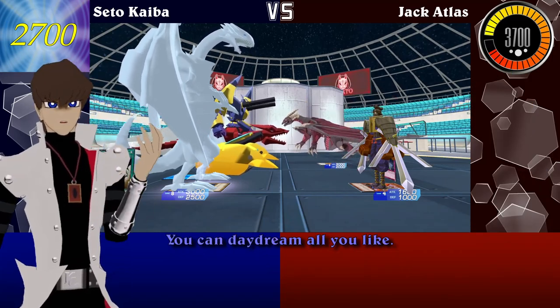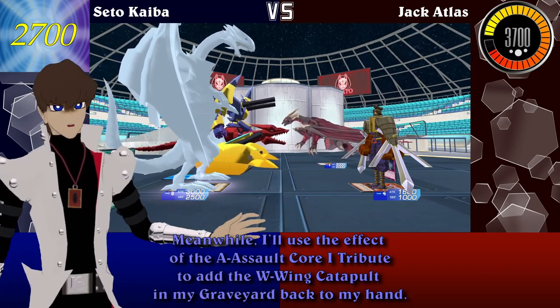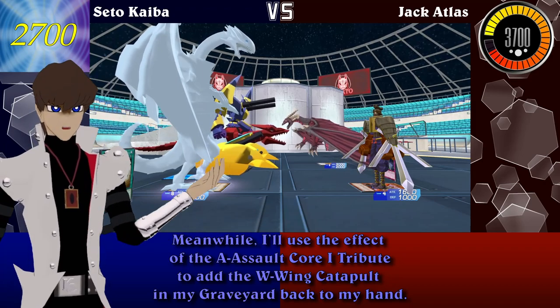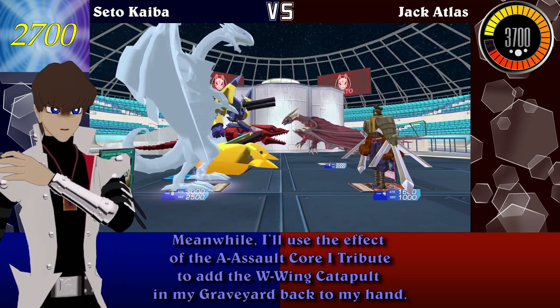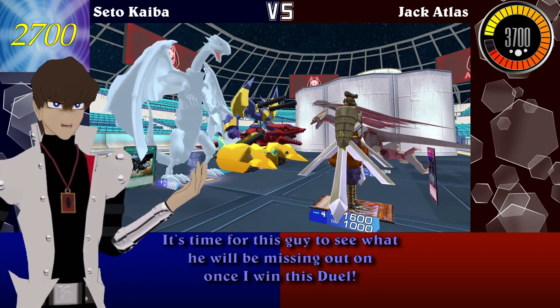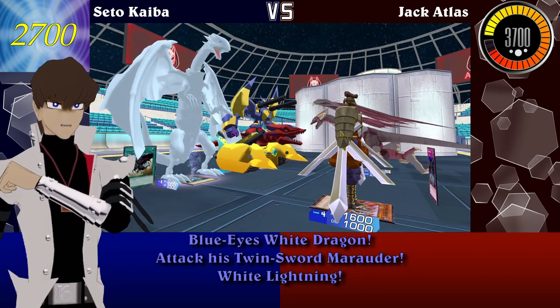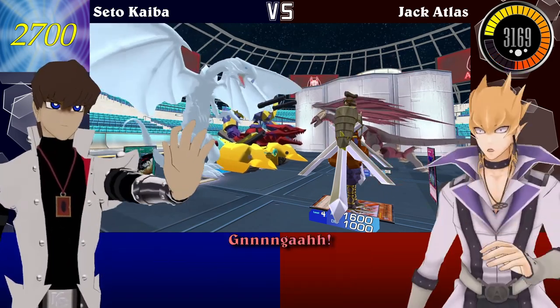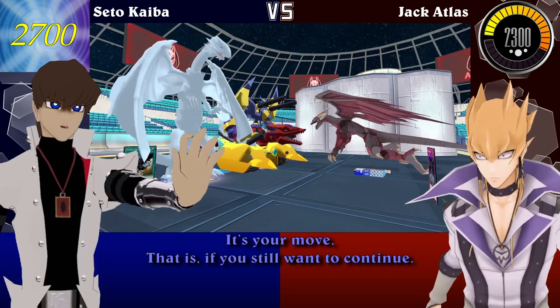You can daydream all you like! Meanwhile, I'll use the effect of the A-Assault Core I tributed to add W-Wing Catapult from my graveyard back to my hand! It's time for this guy to see what he'll be missing out on once I win this duel! Blue-Eyes White Dragon, attack his Twin Sword Marauder! White Lightning! It's your move — that is, if you still want to continue!